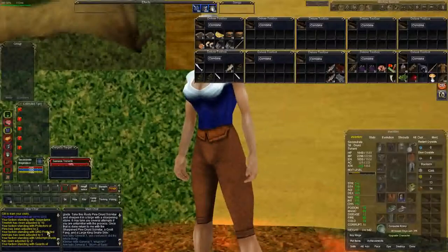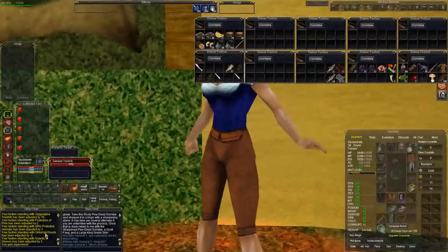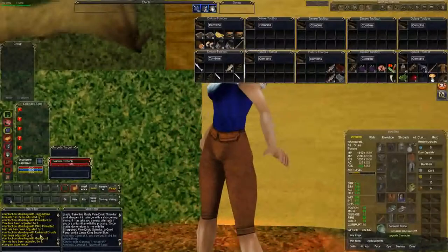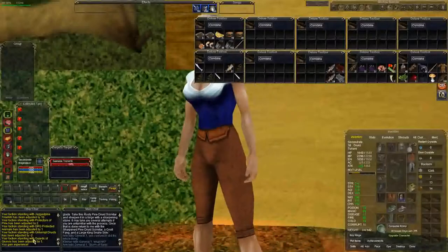Your faction standing with the Jagged Pine Tree Folk has been adjusted by 10 — that's a pretty good jump just from handing in an item. Protectors of the Pine adjusted by 2, QRG Protected Animals by 1, Unkempt Druids by negative 2, and the Guards of Qeynos adjusted by 1. So this also helps your Qeynos faction.